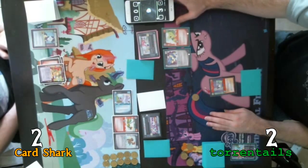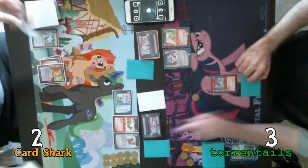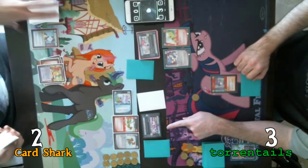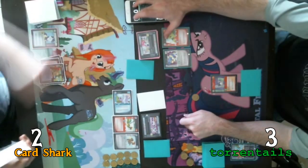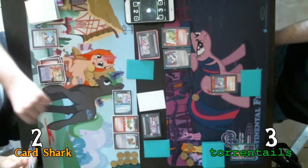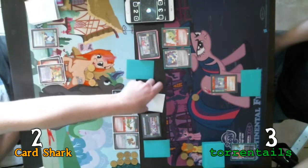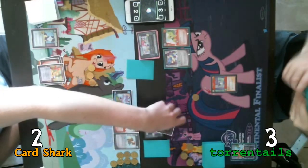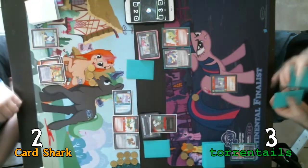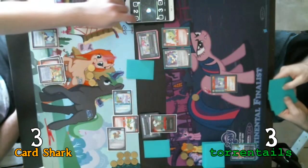I'll confront this one again for another point. Passing turn. Draw for my turn. I've misplayed. Naughty. So gaining three action tokens — this is where the fun begins. I'm going to reveal the Diamond Dog to my problem.